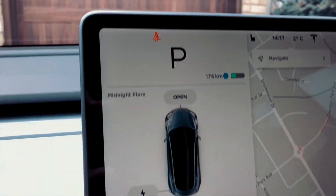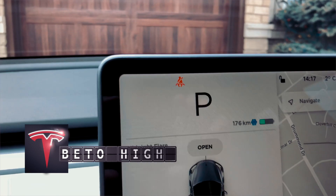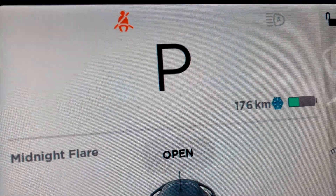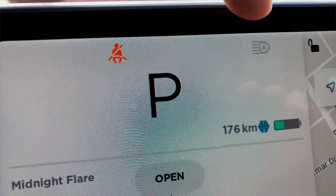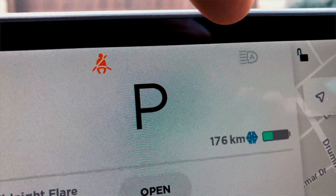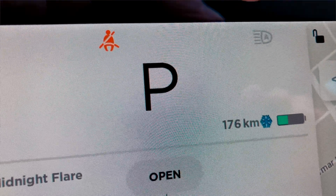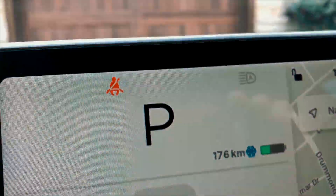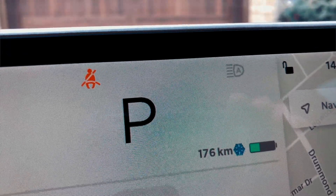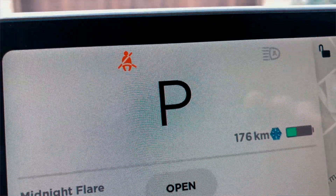Another thing I wanted to show is the automatic high beam lights. You'll see a letter 'A' on the display indicating automatic mode. When the car detects an oncoming car, it automatically switches from high beam to low beam, and when the road is clear again, it switches back to high beam. You can also stay on low beam all the time, but if you choose high beams, the car automatically prevents blinding oncoming drivers — very smart.